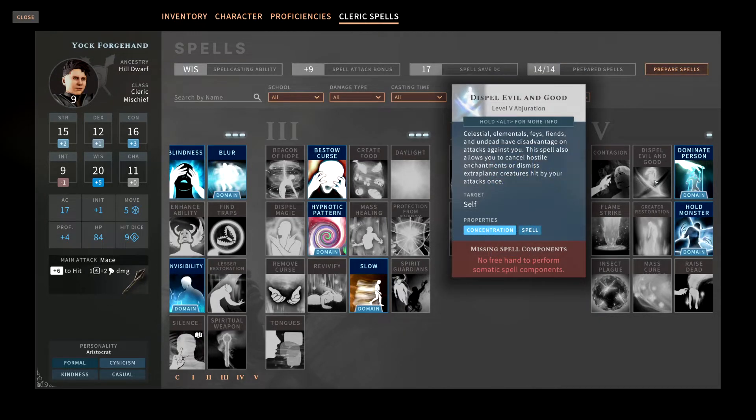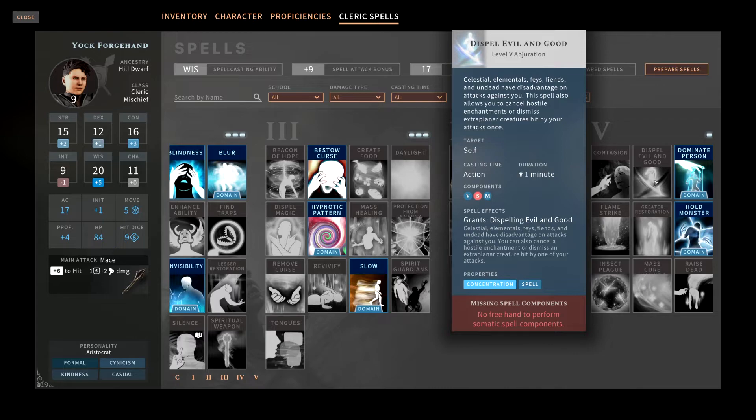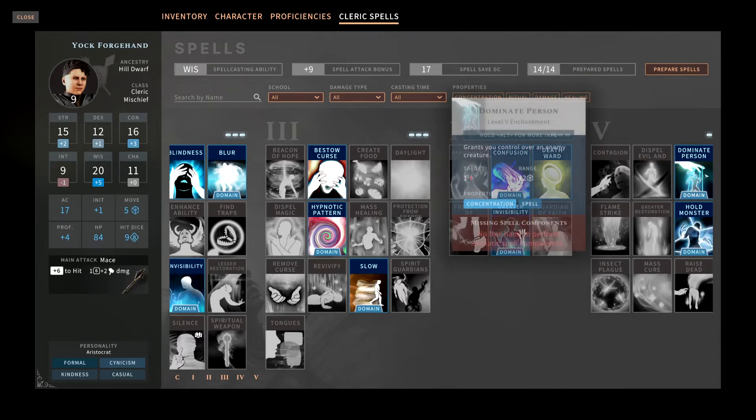Dispel Evil and Good causes celestials, elementals, fey, fiends, and undead to have disadvantage on attacks against you. The spell also allows you to cancel hostile enchantments or dismiss extra-planar creatures hit by your attack. Similar to Banishment, you can basically attack an extra-planar creature like an elemental and if you hit it, it disappears. It's situational and has its purpose, but it's not the best spell in my opinion.